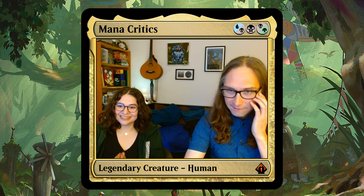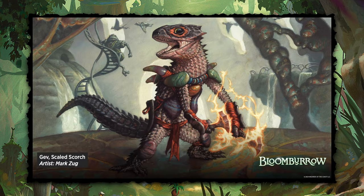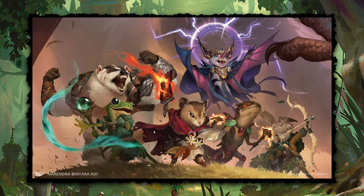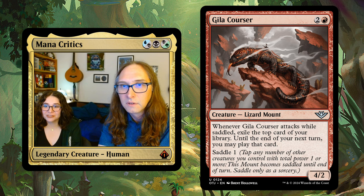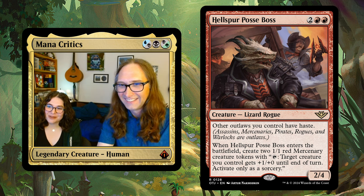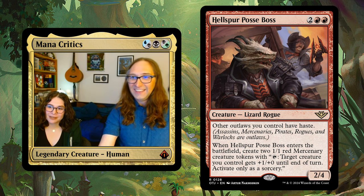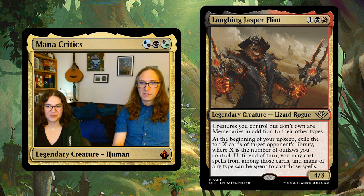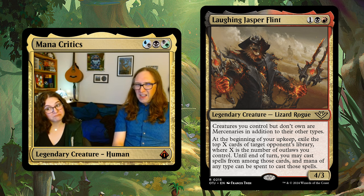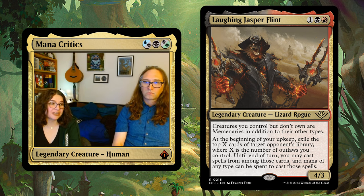Lizards. We have one preview image from directly from WotC of Gev, Scaled Scorch. I think that probably is the same critter as the one in the party, just rendered by a different artist — he's got the little orange thing. I'm very excited to see lizards in this set. There are a bunch of lizards in Outlaws; they're mostly red, and we have Laughing Jasper Flint in Rakdos. So probably Rakdos, but like the Gitrog Monster, maybe it's just not that meaningful. Probably red plus something — I'd bet this is Izzet, though.